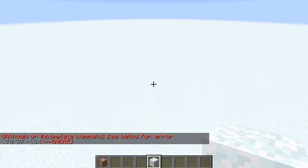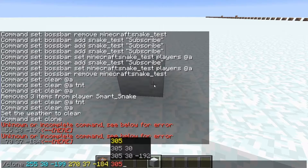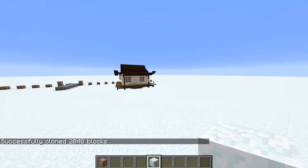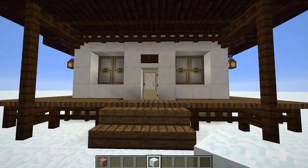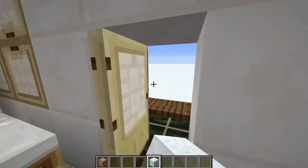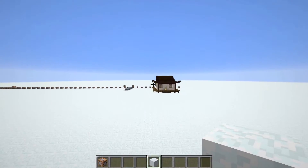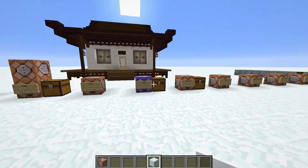Then you go to where you want to place the new clone and type in those coordinates — boom, it creates a whole new clone, just like this house over here. It clones every single thing, even signs. It is so much fun and I recommend learning it because it comes in handy.